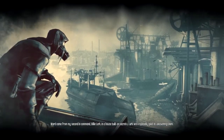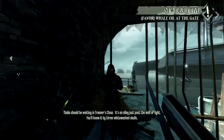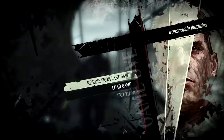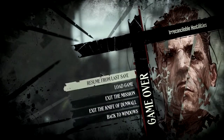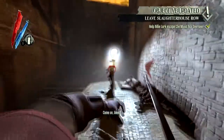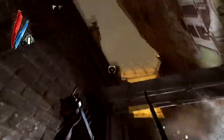Throughout the story, you'll be aided by Daoud's second-in-command, Billy Lurk, who will give her opinions on situations and help guide you along your path. It's not a deep story, but it does do what it can to immerse the player into the shoes of a mysterious person named Daoud whose name pops up from time to time in the main game. Of course, the story will end with sequel bait for the next DLC expansion that will finish off Daoud's story in the already announced The Brigmore Witches.